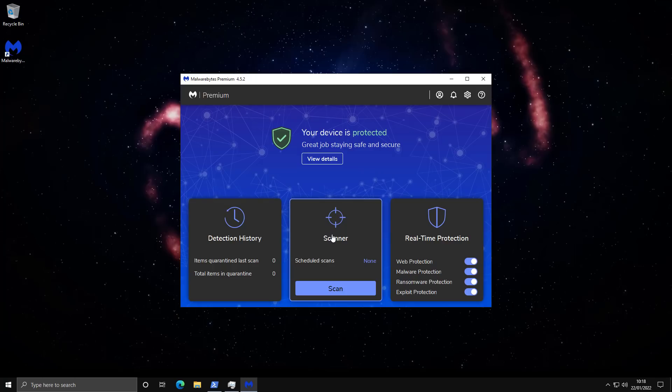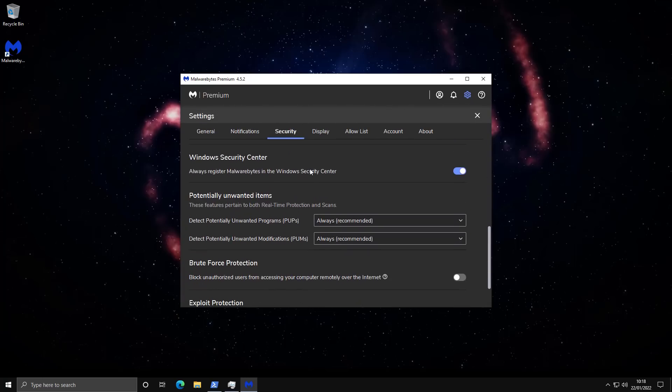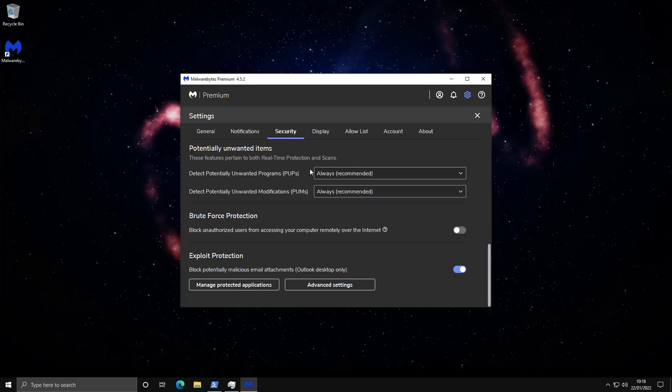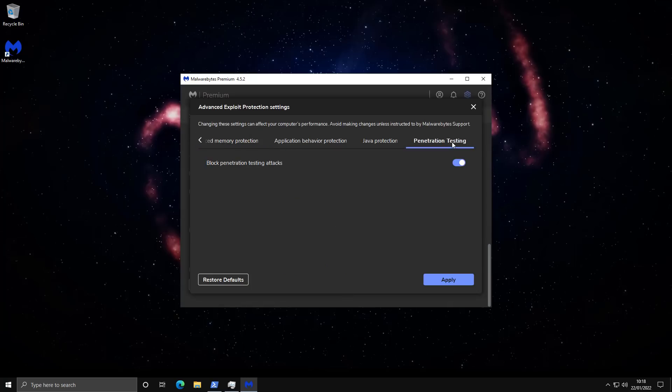This is the primary line of defense with proactive protection, so we will be testing it as such. If we go into settings, you'll notice some interesting security features: brute force protection, exploit protection which we will be testing specifically later on, and a setting for blocking pen testing attacks. We will be trying out specific MITRE techniques — that's our ultimate zero-day test, so make sure you watch to the end.